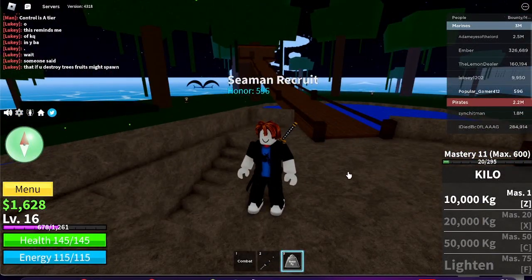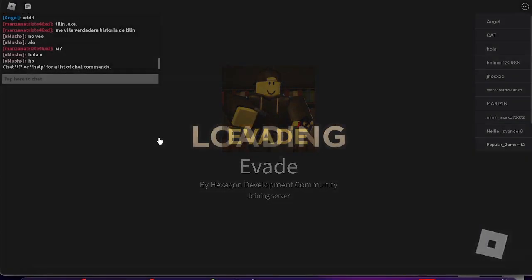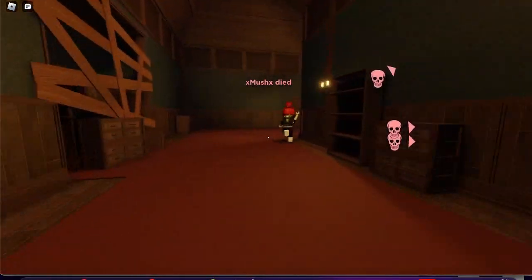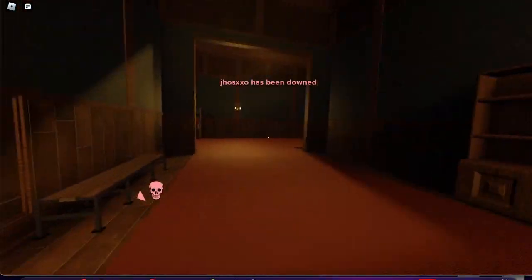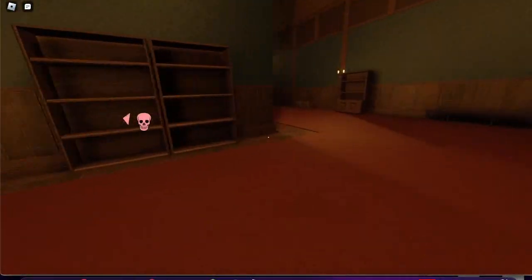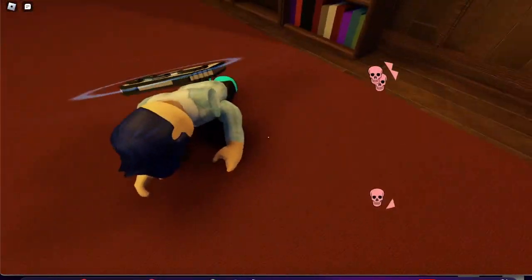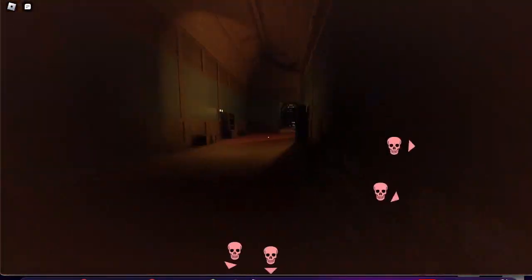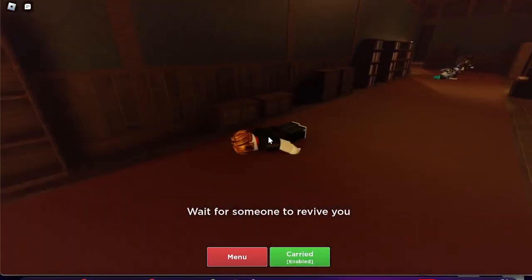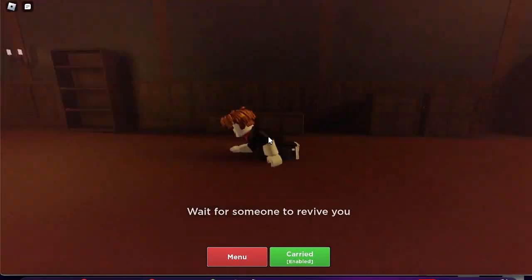The next game is Evade. I've played this before — it's a pretty simple game. Basically all you do is run around and there'll be these floating guys that will down you if they hit you. After you've been downed you have a certain amount of time before you die. As you can see, I can crawl around and my screen will get redder and redder as I die.